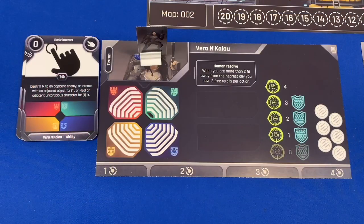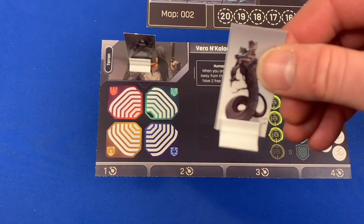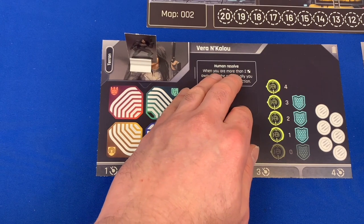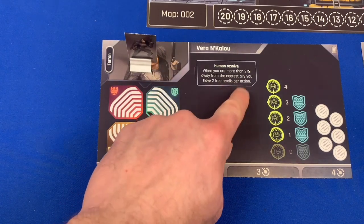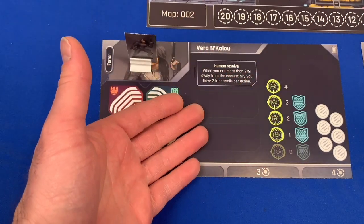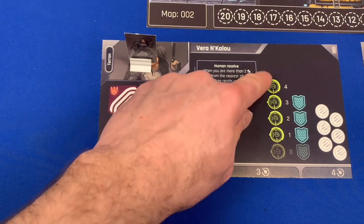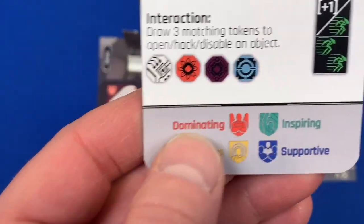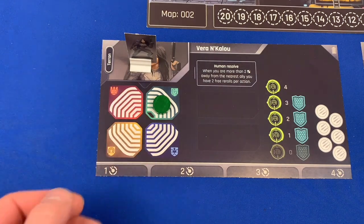This is our second character — this is Vera. She has a deck of cards. We also have standees for our characters. Her power is Human Resolve: when you are more than two spaces away from the nearest ally, she has two free re-rolls per action, which can almost always guarantee something she wants to happen. She also has a lot of focus. She has one inspiring token in her personality diagram, plus dominating, cautious, and supportive — those are the different personality traits you can gain through the game.